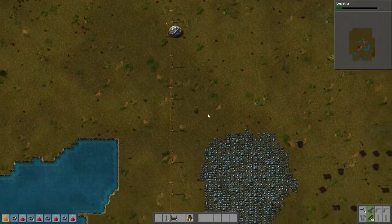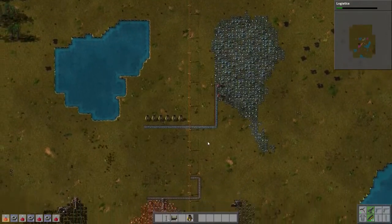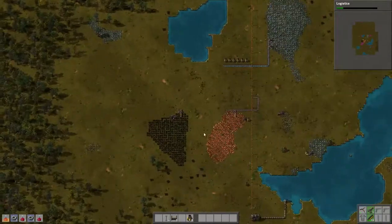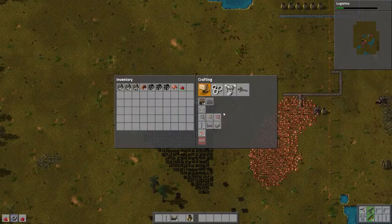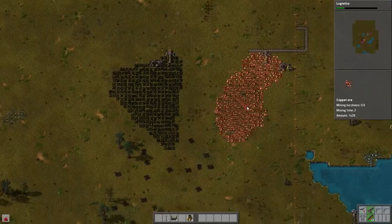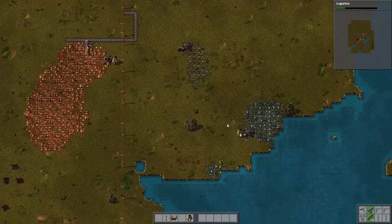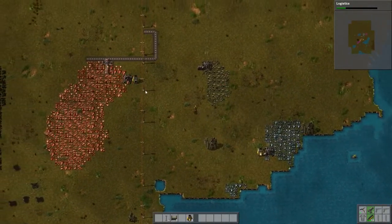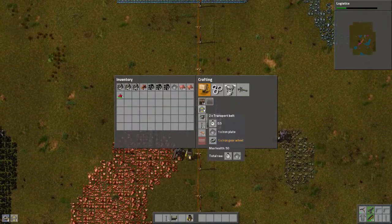We'll just hold off on that, it's gonna take a little bit. Let's get some more iron, some more coal. It's gonna take all this out. Should be good. We're starting off a little bit slow but that's okay. Looks like this one's done. Let's get some conveyors going.